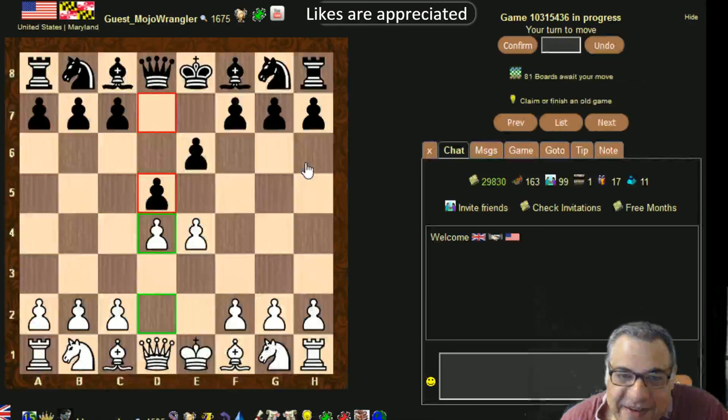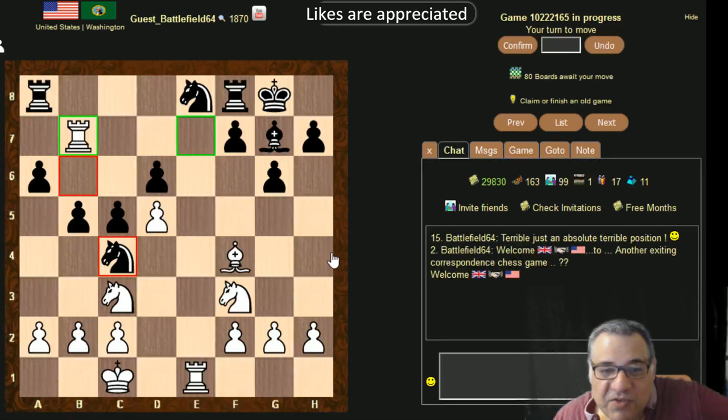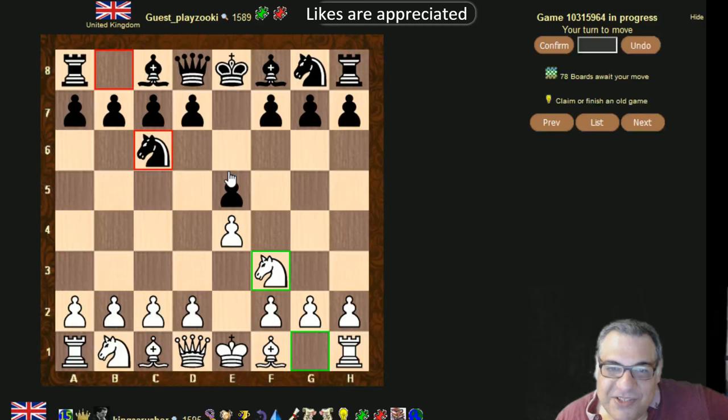Here we have the dreaded Winawer which I've had some nightmare games with recently. b3 — I lose the knight on c3 and he's hitting the rook. Might not be the best move ever in the history of chess to play b3. What about doubling rooks? Doubling rooks doesn't seem to lose immediately to anything, so I'll double the rooks. You can pick up these amazing bits of wisdom by following this gigantic simul.